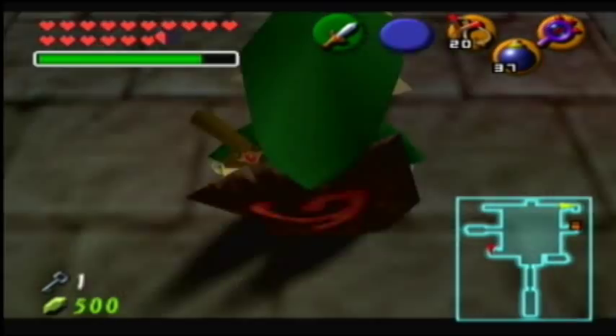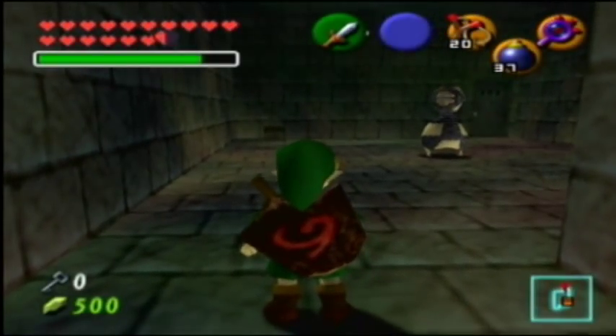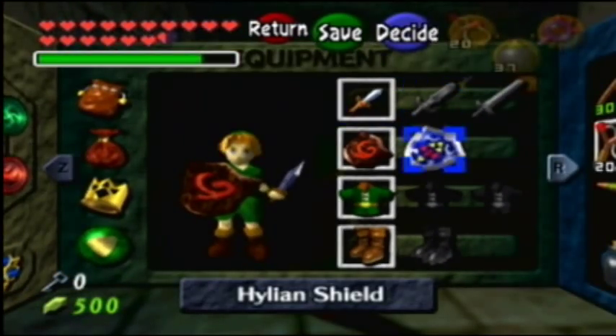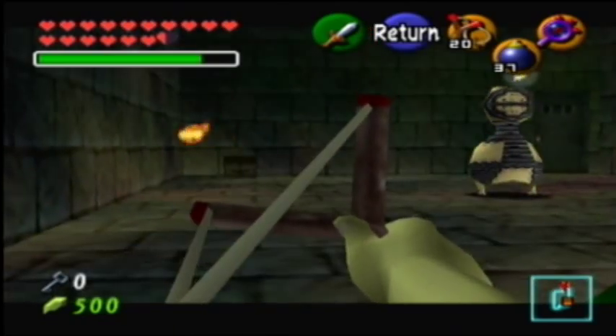I'm getting sick of this Bottom of the Well dungeon. It's blanderizing my commentary. Blanderizing is my new official word — I own the copyrights to it. Oh god, I see fire keese. And you know what that means — get out your Hylian shield. Cause even though I hardly ever use it anymore since I'm usually an adult, I don't want to lose my Deku shield.